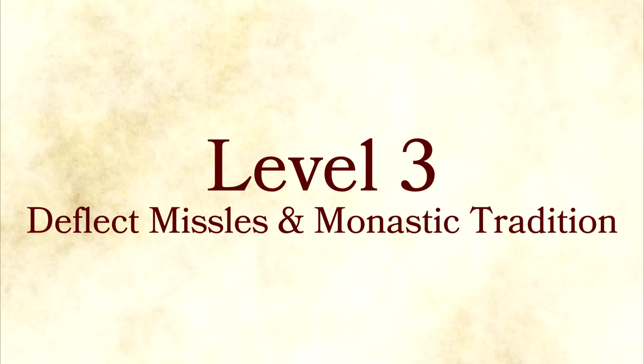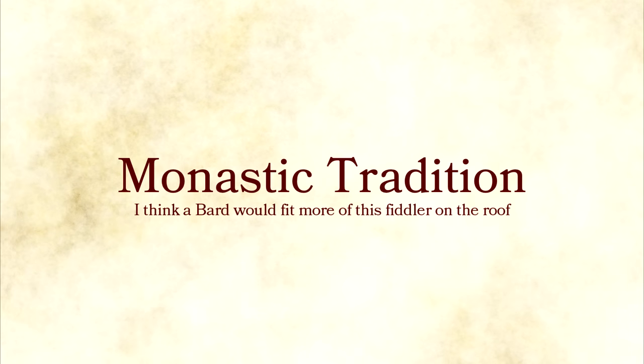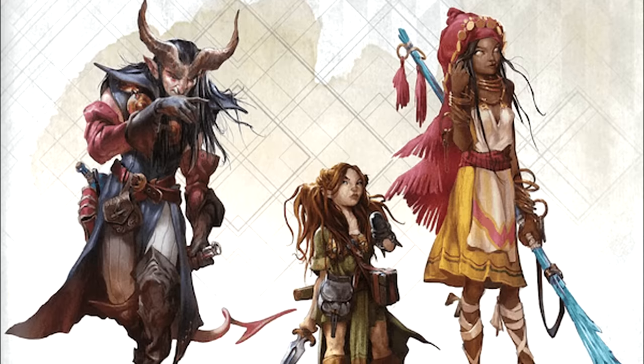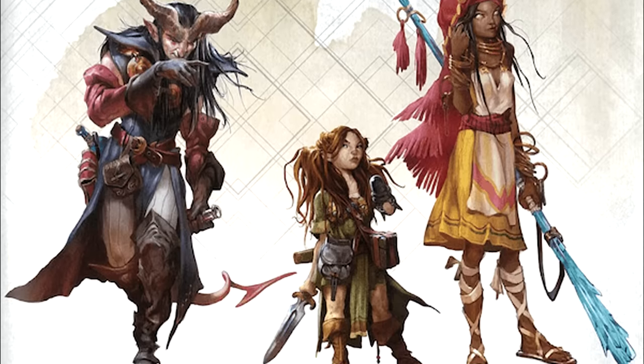Level 3: deflect missiles and monastic tradition. Deflect missiles lets you catch ranged weapon attacks out of midair, and you can throw them back. This is probably my favorite ability in the entirety of D&D 5e. Monastic tradition — oh no, don't be intimidated by the monk. The monk out here with these monastic traditions that are super dope and add a lot of options to making a monk character.